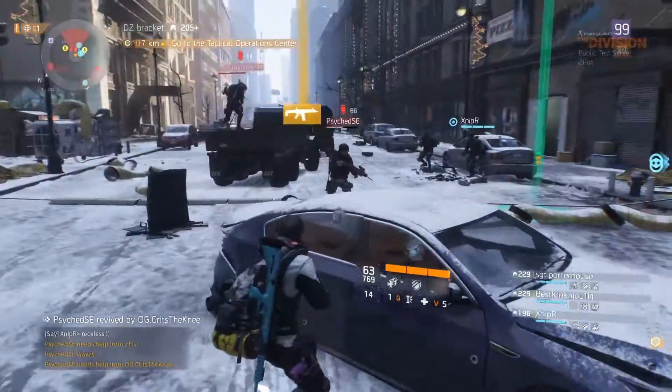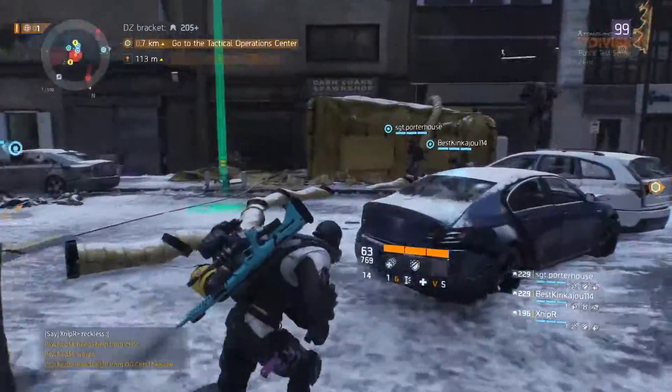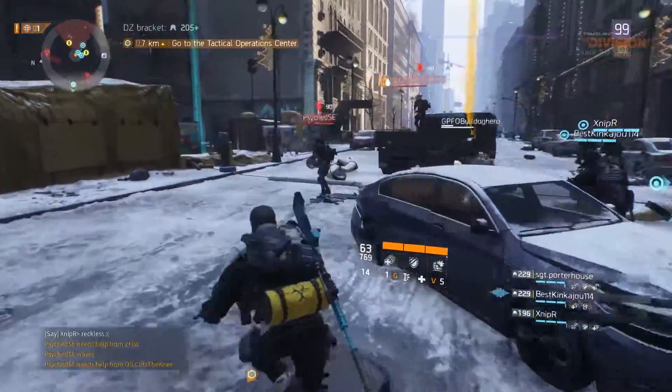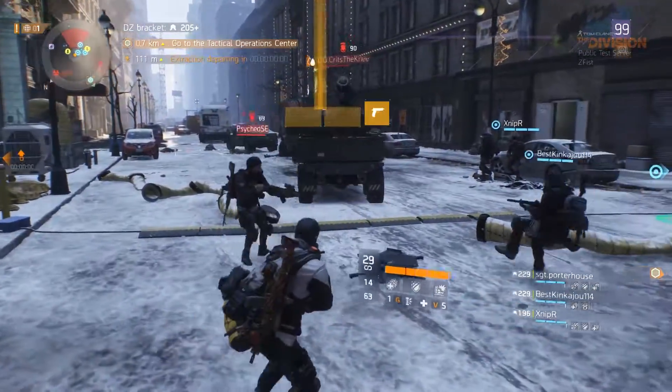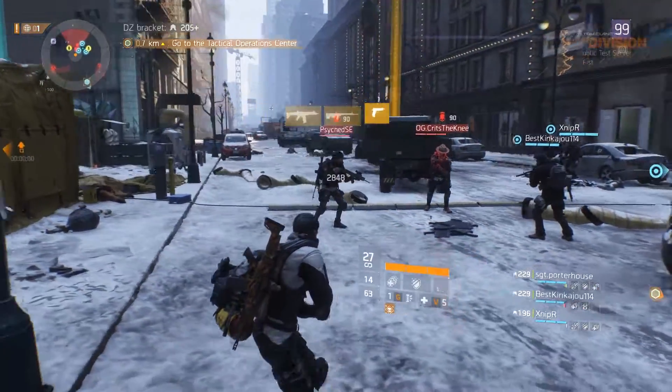The target has to be in front of the shield and has to be hostile towards you — either if you're rogue or he's rogue, that's the only way it'll work. To make sure it does work and you make him blow up, make sure you tag him or he tags you so you're in combat and the game recognizes you as hostile towards each other.